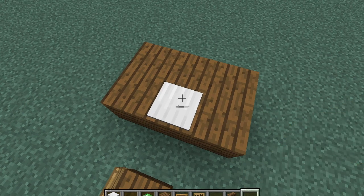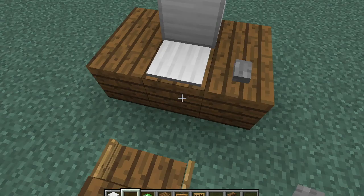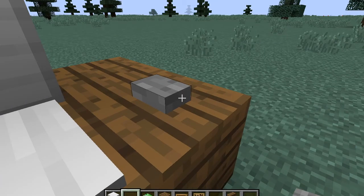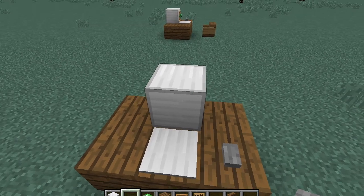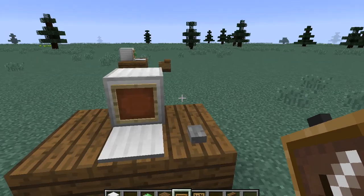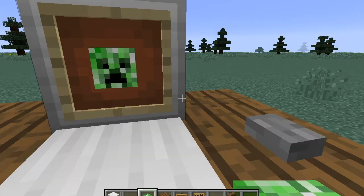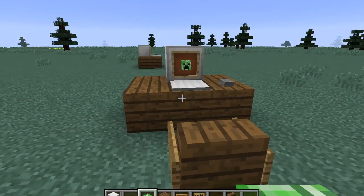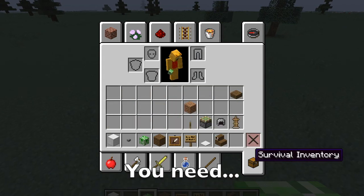Next you're going to want to place down the pressure plate and the iron block and then the button. So this is going to be a keyboard, that's going to be the mouse, and that's going to be the actual screen. You're going to put your item frame down and then put in whatever item you want to be on the screen, or nothing. I put a little creeper head there. And yeah, that's how you build that one.